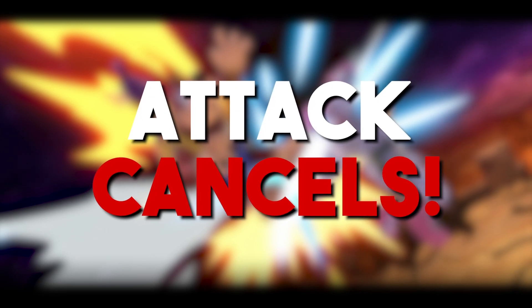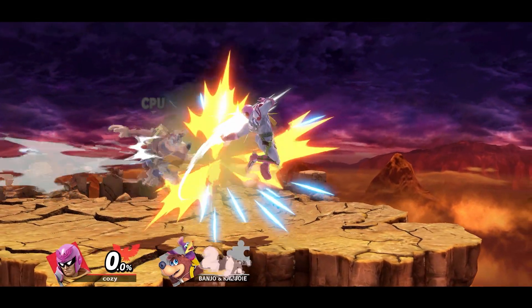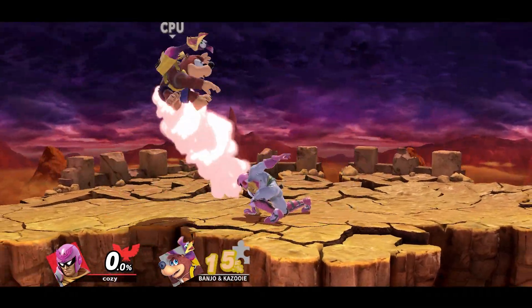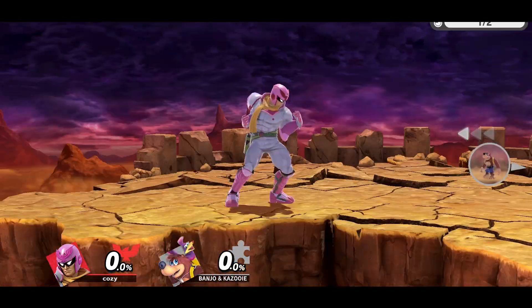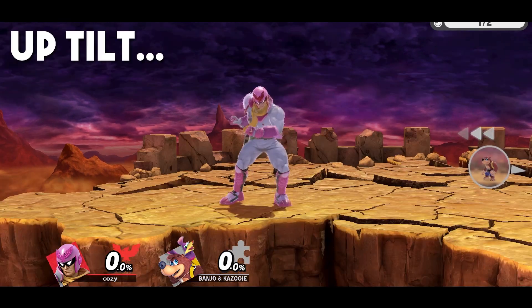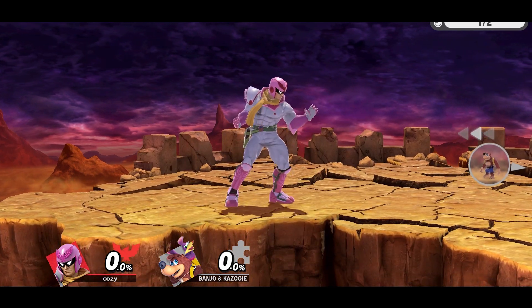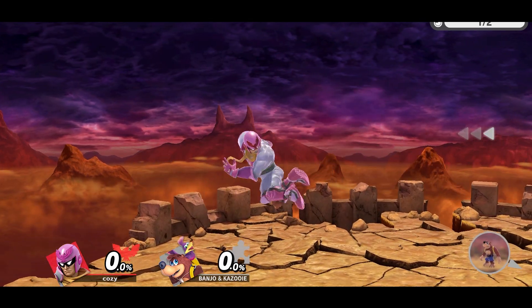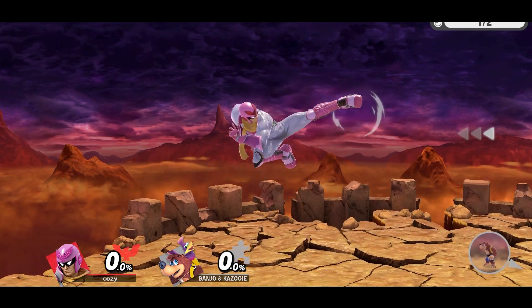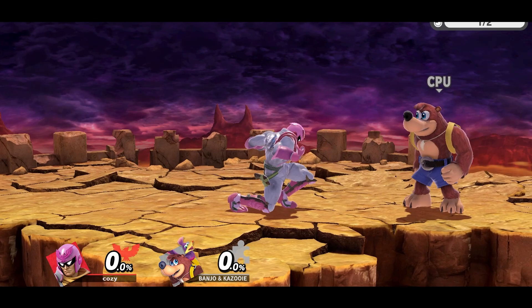The first technique we'll be covering is attack cancelling. What this pretty much does is that it cancels a move into a short hop buffered aerial. In this game, you can cancel certain moves into a jump by inputting a jump within the first few frames of the move coming out. This will cancel the move and instead give you a jump with a buffered aerial, meaning this is the fastest the game will allow you to do so. If you flick the analog stick in a certain direction while you do this, you will get a certain aerial.